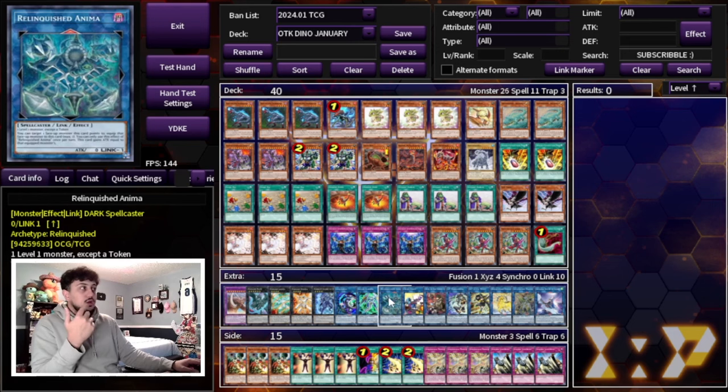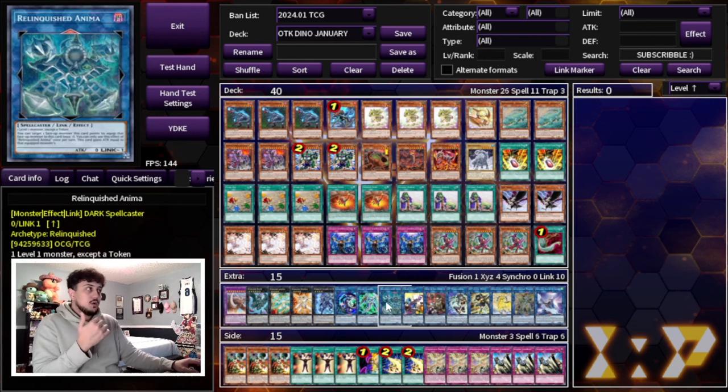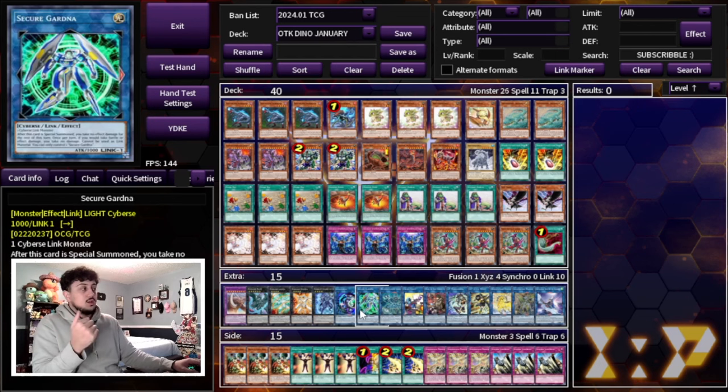Link Karibo, Secure Gardener, and Relinquished Anima are your Link 1s for the deck — the cards you go into to hopefully link climb further. Link Karibo and Anima help you get non-Dinos in the grave. Secure Gardener essentially guarantees a non-Dino in the grave — you use a Link Karibo to make the Gardener, and it guarantees you get a non-Dino.